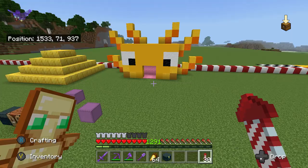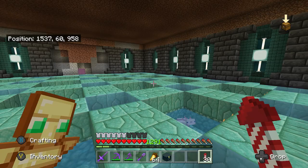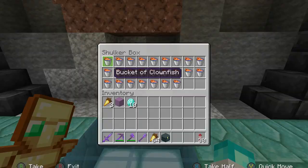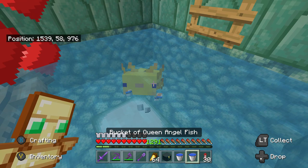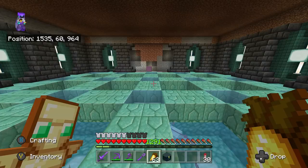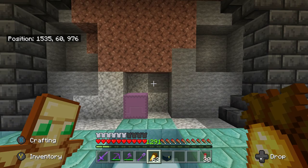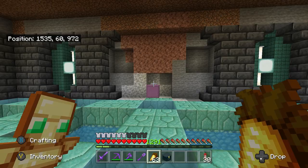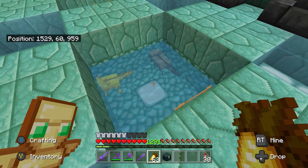The final farm in this area is the axolotl farm — the most recent one and still not finished. I've got all the axolotls in place and breed them with tropical fish. The whole point was to try and get a blue axolotl, but they're extremely rare — the odds are about 1 in 1200. On average I'd have to breed axolotls 1200 times to get a blue one, so that might be a long-term project.